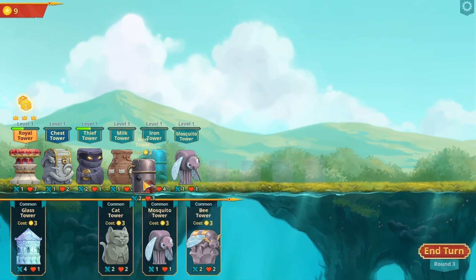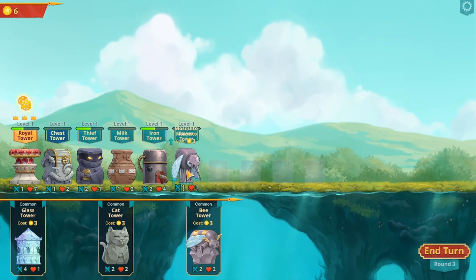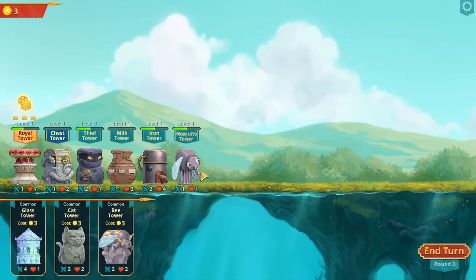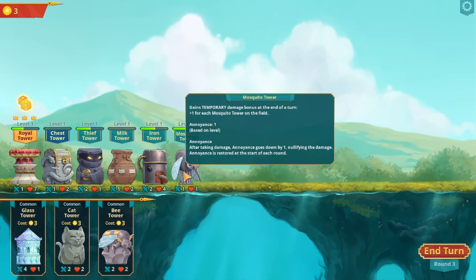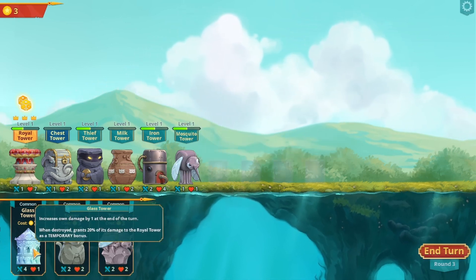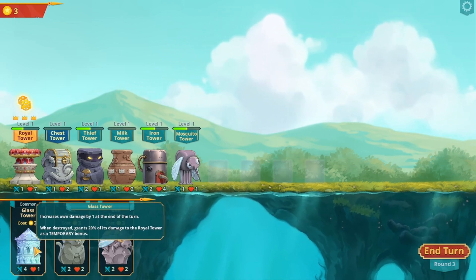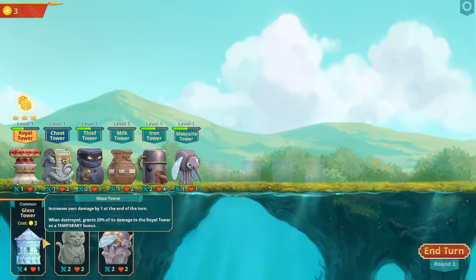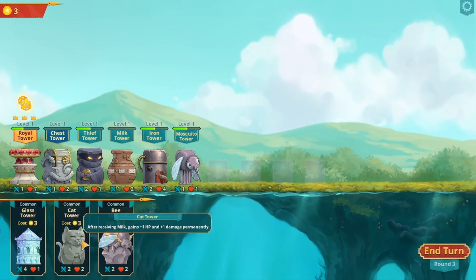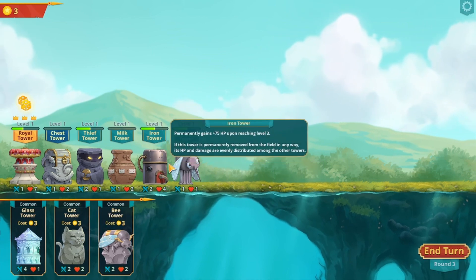Iron tower - let's get a mosquito. That one increases its own damage by one at the end of the turn. When destroyed, gains 20% of its damage to Royal Tower as a temporary bonus. After receiving milk, it's plus one hit point and plus one damage permanently. We can't move towers though.